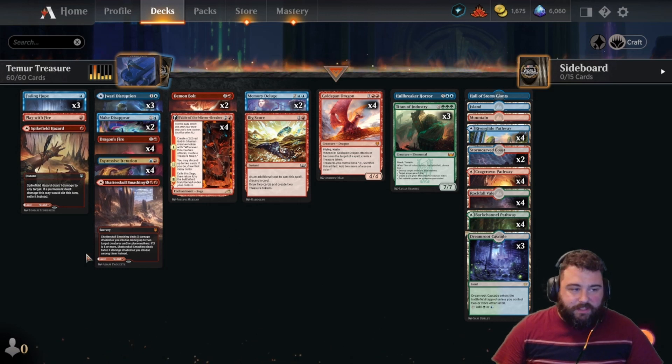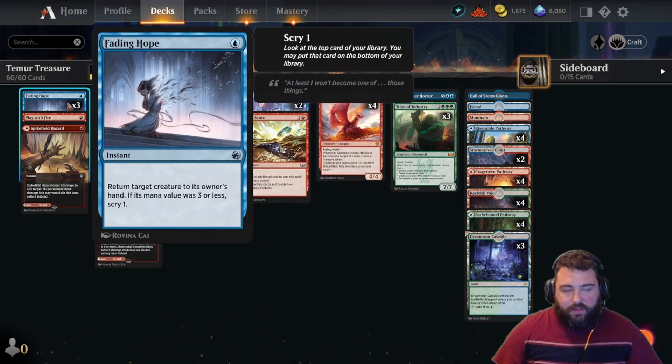So here is the deck. We have three Fading Hopes early. Fading Hope is phenomenal — I put it in most of my blue base control decks. Particularly right now with all the Boros aggro and the hyper-aggressive things hitting you, if you can Fading Hope something on turn three or turn four that has haste, you really set them behind a full turn. It's fantastic. It's also great early in the game because of the scry one — it helps you locate lands or locate other control and burn spells to get rid of early drop threats.